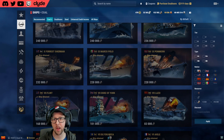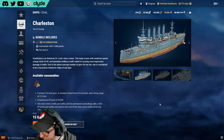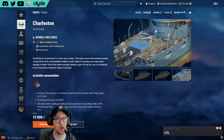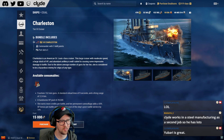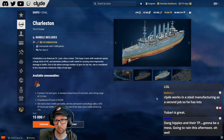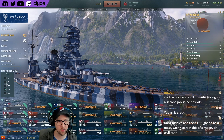Charleston is a tier three ship that was given away to a lot of players with new player codes. It's a premium version of the St. Louis — fun at tier three with a lot of guns. It has a much lower skill floor than Yubari. It's a St. Louis class cruiser. Interestingly, if you look at the armor layout of St. Louis you realize it has a turtleback at tier three, which makes it really hard to citadel.